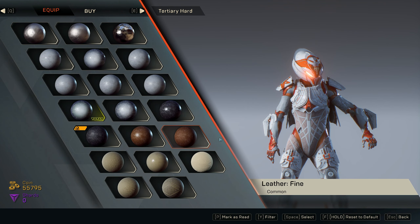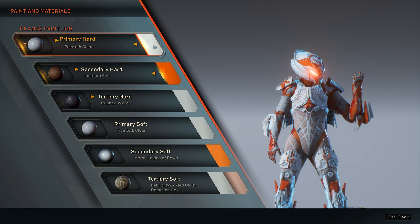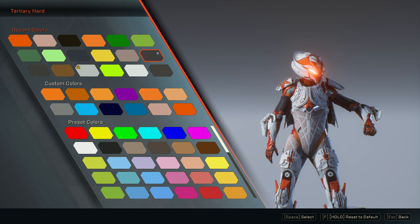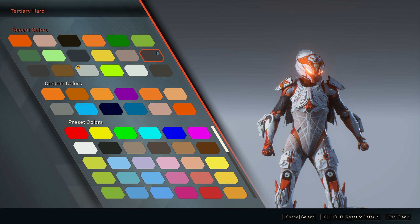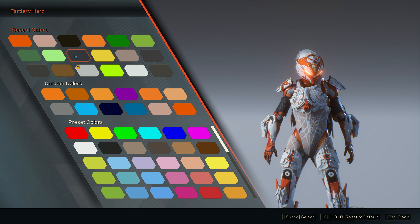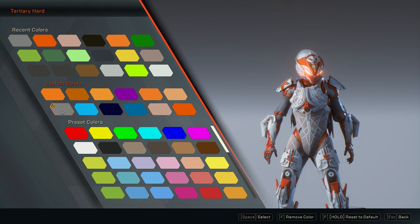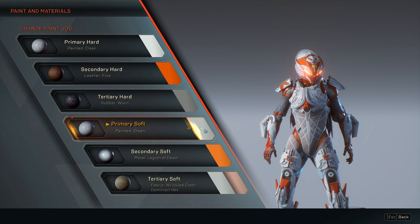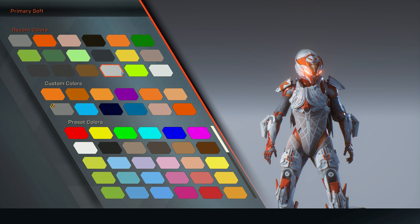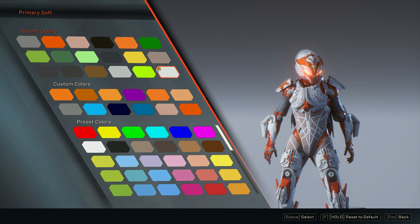That's fresh! For the tertiary hard — do we want to go with the wrinkled Dominion Hex? It's going to do those elbow pads. Oh, that's kind of sick with the charcoal — maybe a light gray wouldn't look too bad. Actually, I like that in white.